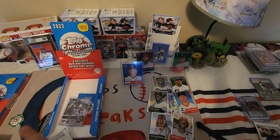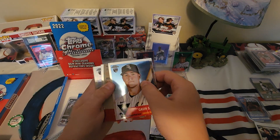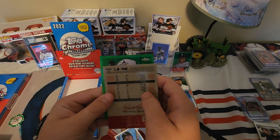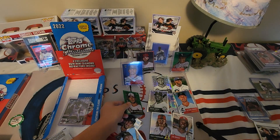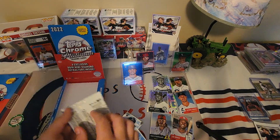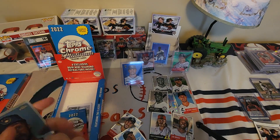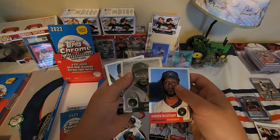One more numbered card coming. Kevin Smith. Nationals — Cesar Hernandez... yeah, he stinks, used to play for the Indians. Cesar is numbered to 99. We might have two of the 99s. Lorenzo Cain.